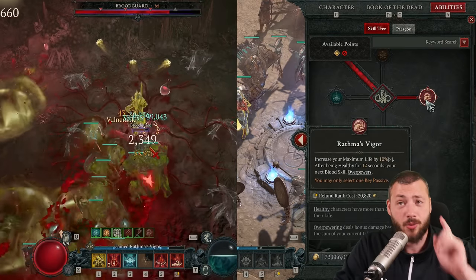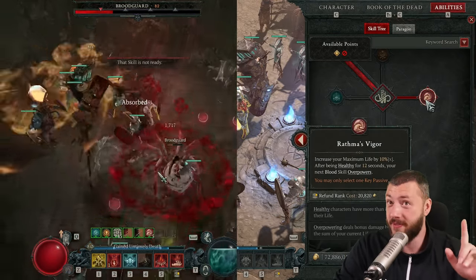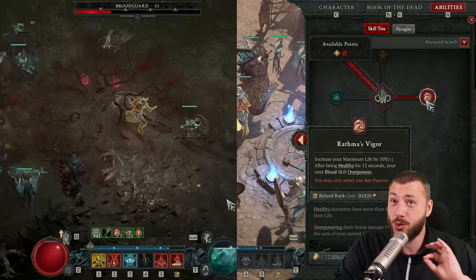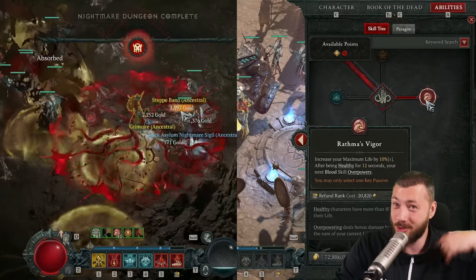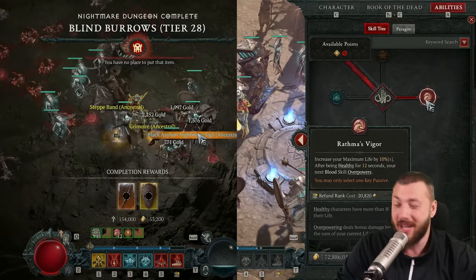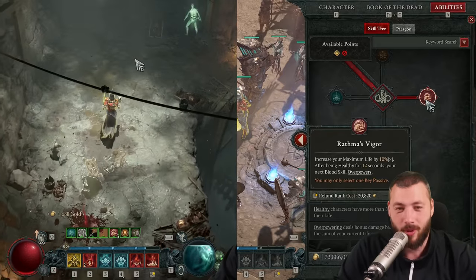Last but not least, Rathmus Vigor — recently buffed to 12 seconds instead of 15, which is incredible. That's 3 seconds less, and the longer the fight goes on, the more Rathmus Vigor you use per fight, the better it is. That's like 3 seconds less, 6 seconds less, 9 seconds — you know where I'm going with this.